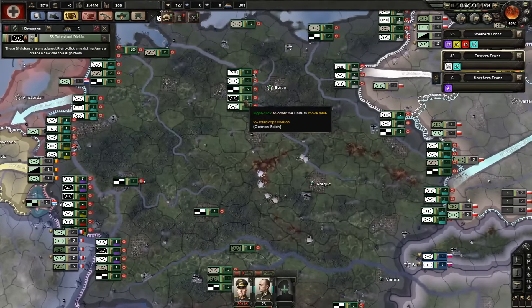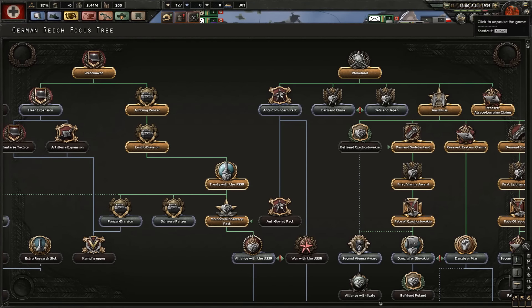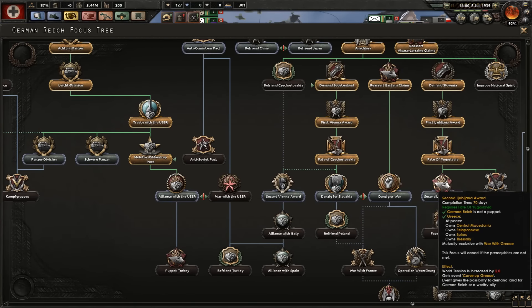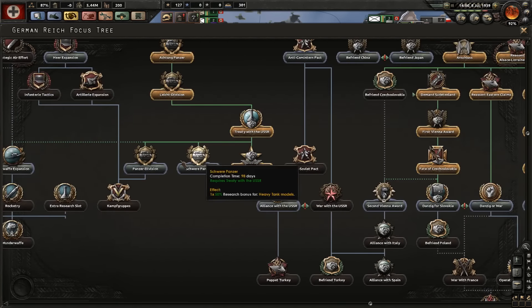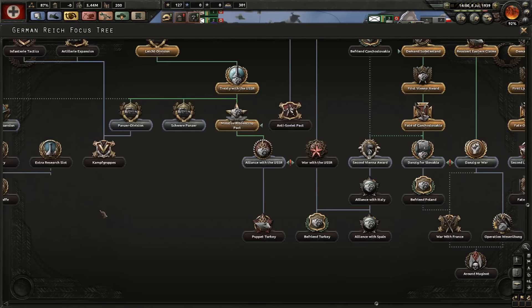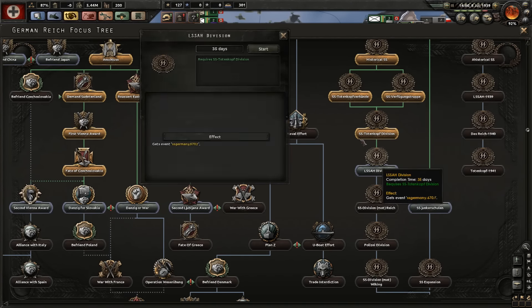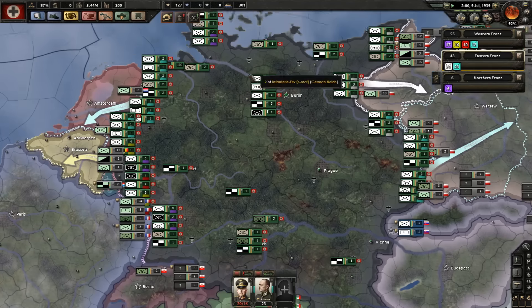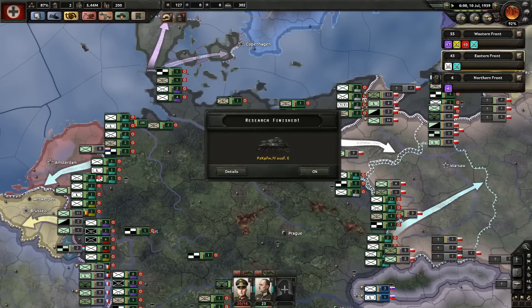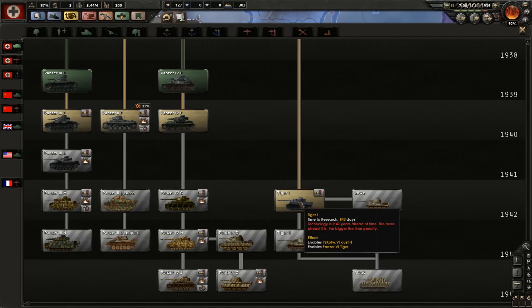The Totenkopf is hopefully going to help us out a lot because those guys are really good. It's July, maybe we could do another small one — that's 35. Life and Death out of Hitler, that's 1939, so let's do it. We've got our Panzer 4 ready — nice.